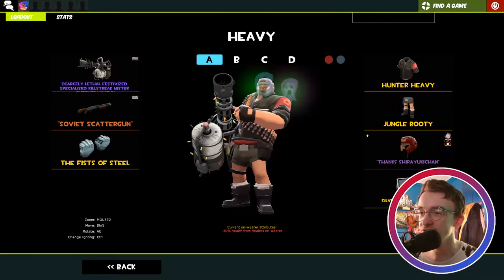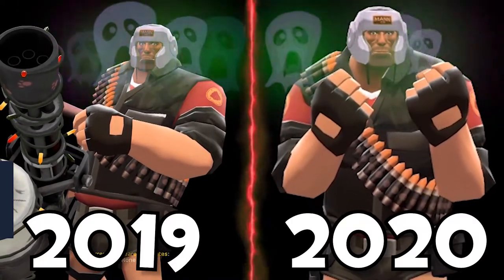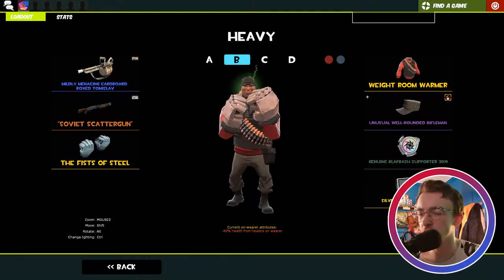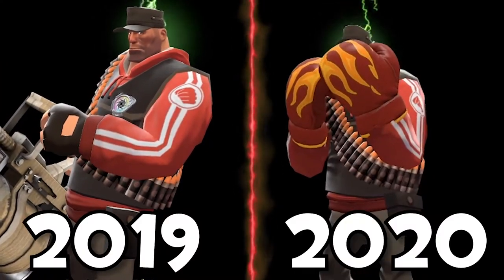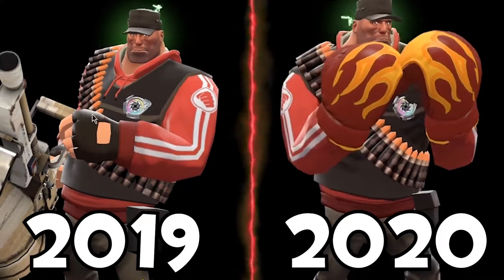Then we have the Heavy Weapons Guy. This is the OG Heavy loadout I use. We have the Hunter Heavy, the Jungle Booty, and — thanks to Yuki-chan — the Pugilus Protector. That's my first unusual and I have to mention it every time. This is my secondary loadout where I mess around: the Boxed Tommy Slab at the moment, the Weight Room Warmer, the Unusual Well-Rounded Rifleman, and the Black Bash Supporter 2019.